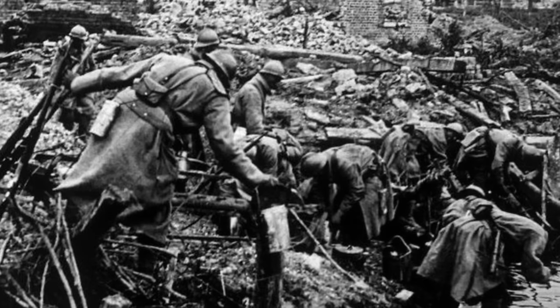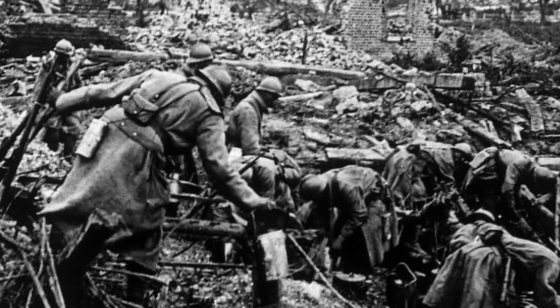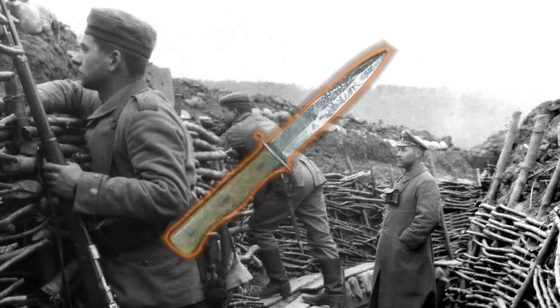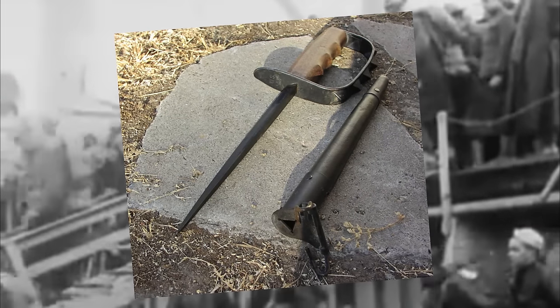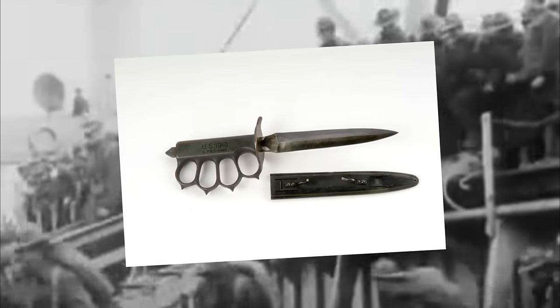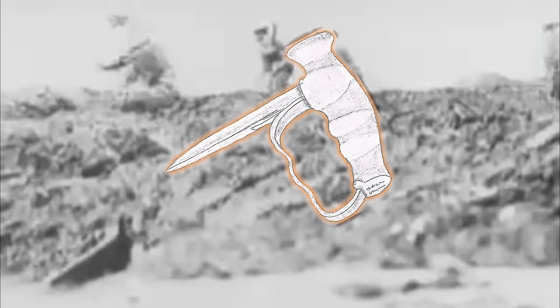Throughout World War I, countries began to develop standard hand-to-hand trench weapons. Germany had the Nahkampfmesse, or Close Combat Knife. The United States introduced the M1917 and M1918 trench knives, the latter more a combination of a knife and brass knuckles, which were also used. The British and Commonwealth countries had the Robins and Dudley push dagger.